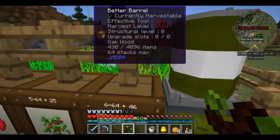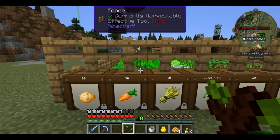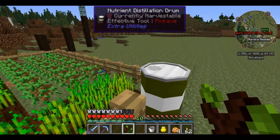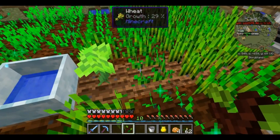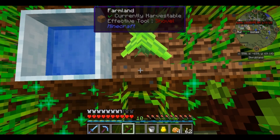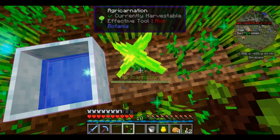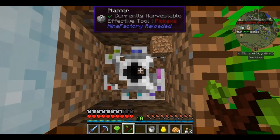So now we have automated accelerated growth, and we should start to see that in the fact that we actually now have some wheat, carrots, and potatoes. And by the way, last episode when I showed you guys the planter, I was trying to figure out why it was planting trees everywhere. When you look at the planter, any areas that aren't specified are automatically planted with what is already in the first slot.